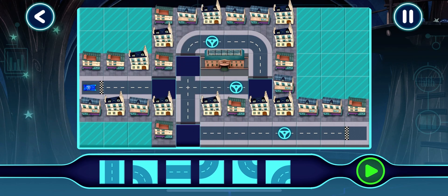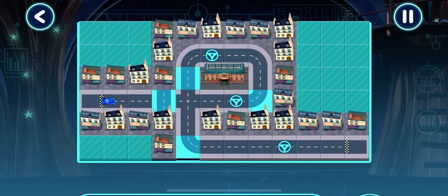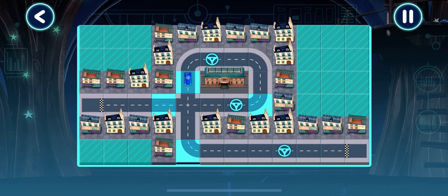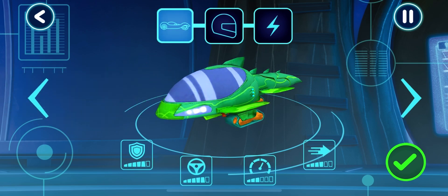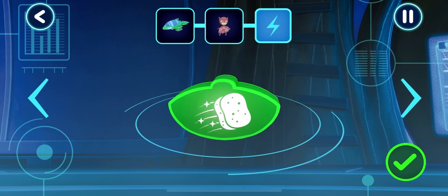Drag and drop track pieces into place. Good choice. Here we go — oh dear, this track isn't quite right. Let's test this track. Nice work, let's test this track. Great, your track works! Let's pick a vehicle to drive. Tap the arrows to see all the options. Who would you like to drive the vehicle? Pick a power-up. Get ready to drive, let's try out your track.